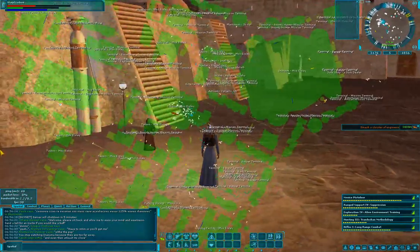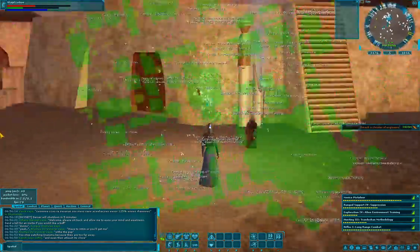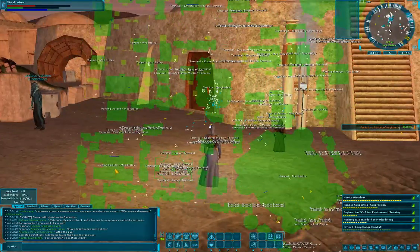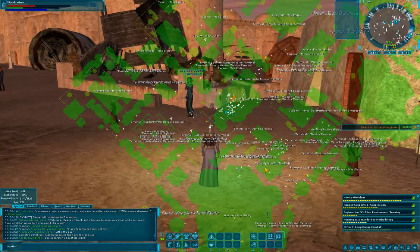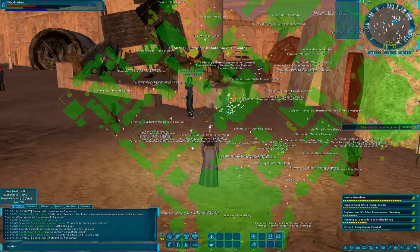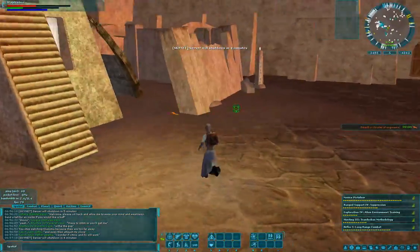There should be a medical bay somewhere around here. Plony facility — that's close enough. There should be a medical... Medical center, there it is, right here. Okay. I can get rid of this map now, I have an idea of where it's at.